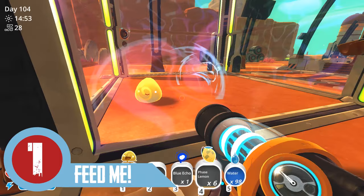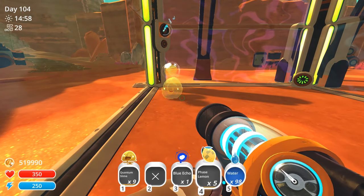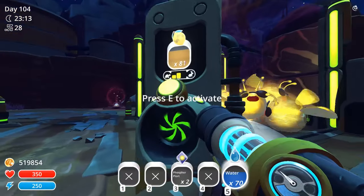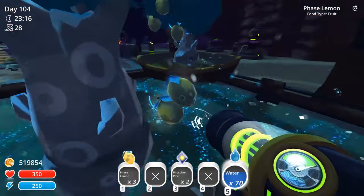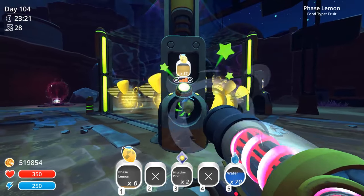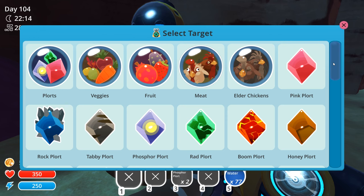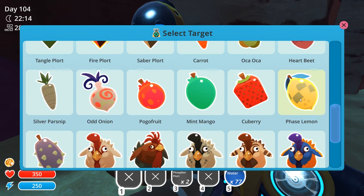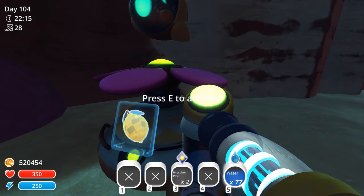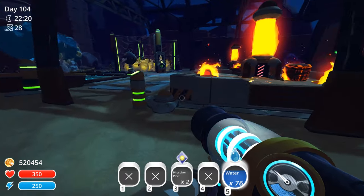Tip number one — an obvious but very important one: keep your slimes sufficiently fed. Their body swap only really happens when they're agitated, and that is exactly what a hungry slime is. So keep those auto-feeders maxed, keep their dispensing maxed, and keep them stocked at all times. You can use drones if you want to free up some of your own time. Don't overstock their corral with too many slimes — you need to make sure all of them are constantly fed. Use their favorite food so you always get two plorts, or four in the case of a largo.